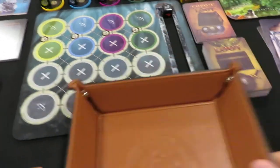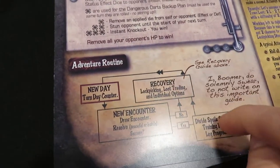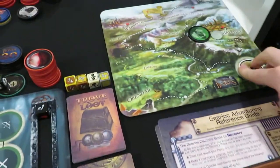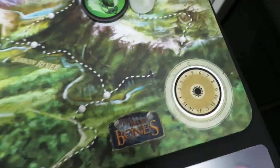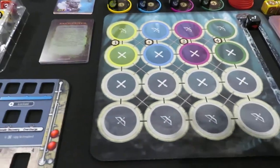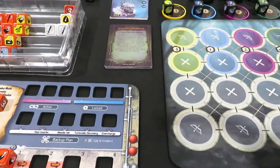We have now completed the training area. We've already done recovery — I had to step back and we chose to get Patches from low health all the way up to six health total. So now we can move into the new day. We twist the counter over to five, so the day counter has now bumped to five, and we can follow the new encounter — drawing our encounter from the top of the deck to see what happens.